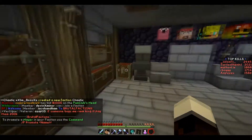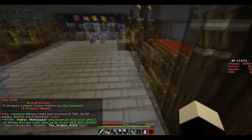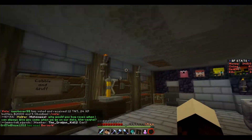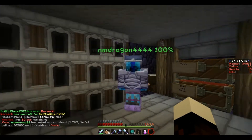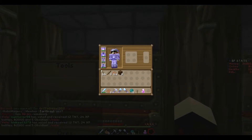Hey guys, what is up, MasterRedPanda here. This is the second episode of the Faction Series where I'm just going to be doing random stuff and showing you guys around the base. It's a new base, and I think it's pretty well designed. Griffin and the Dragon Games designed it, and we got a lot of new stuff over here.